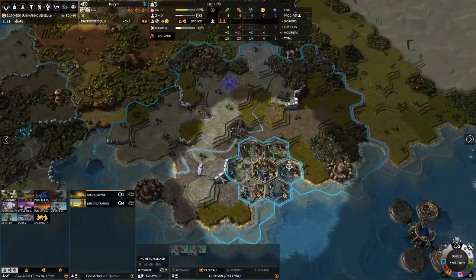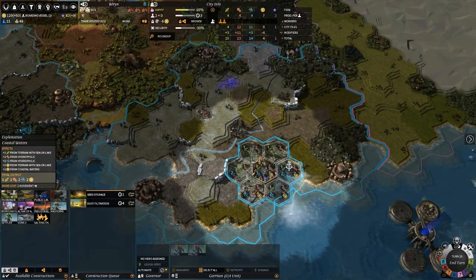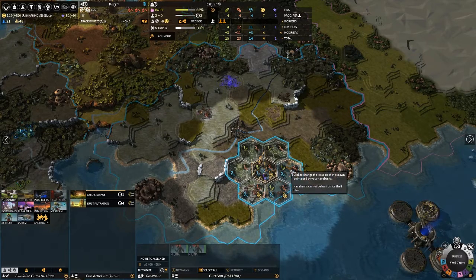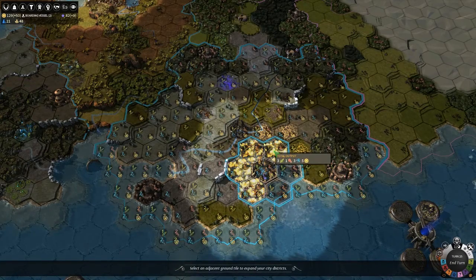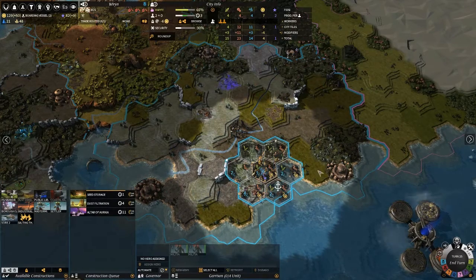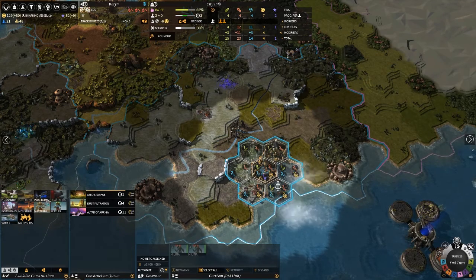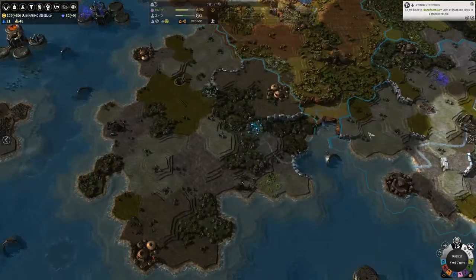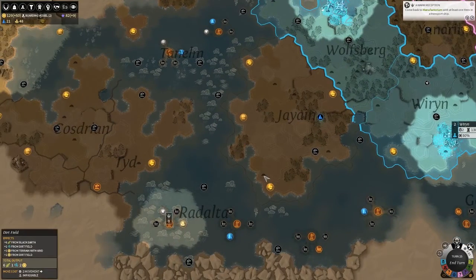Altar of Auriga — I'm actually gonna throw it down here. Even though it's something you throw in your main city, I think I'm gonna want it here as just a burrow anyways. What I'm gonna do is actually build my triangle like that, and we'll have cargo docks in the middle. I think I might pull my settler out of this city for this area — this area isn't actually that great, but I want a naval base over here essentially.